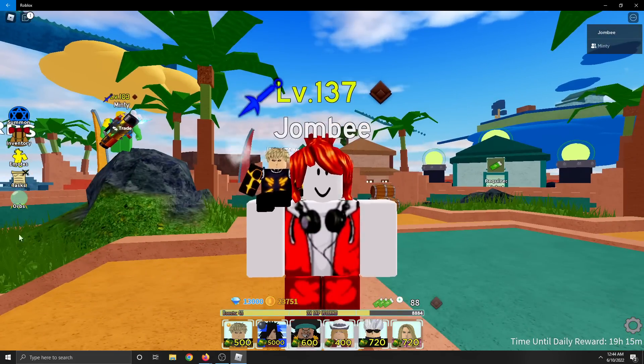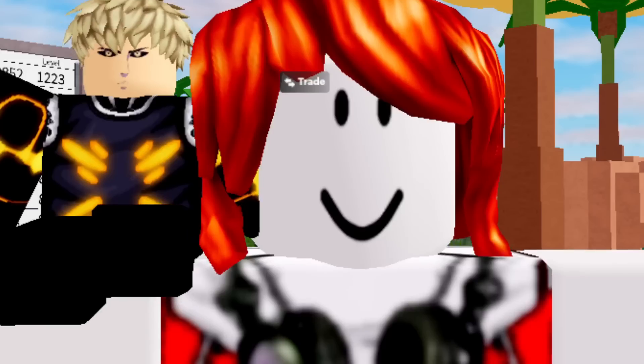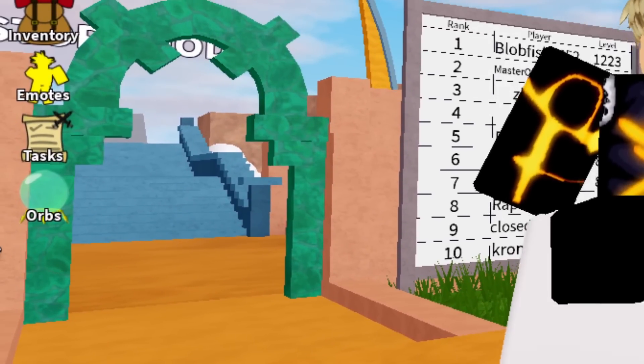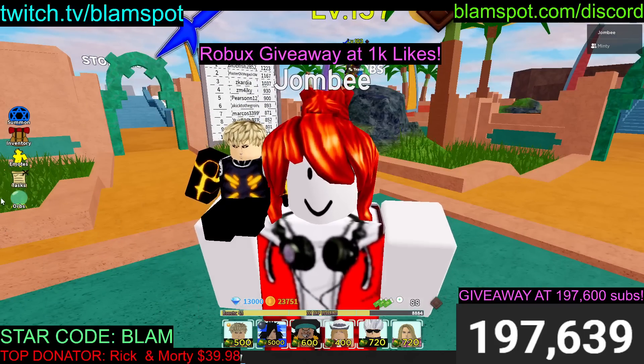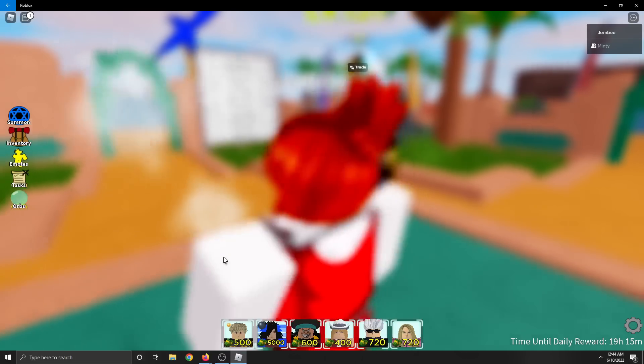What happened is they removed star pass, but they didn't remove all the star pass code. So if we go over here and zoom in to the side — star pass used to be right here. Now if we click right under there, look at this — it blurs the whole screen!